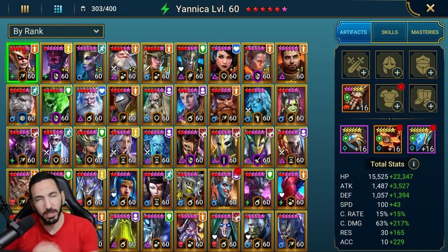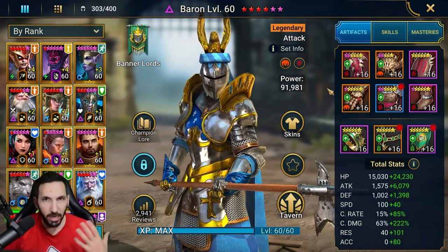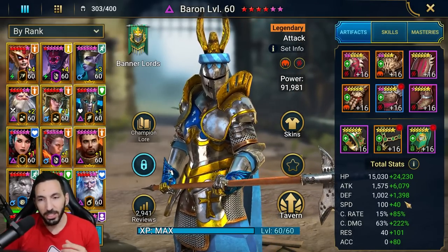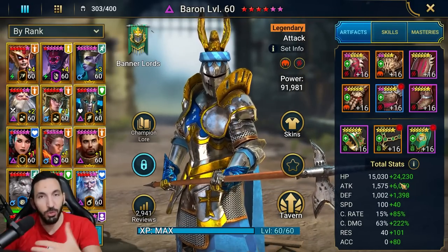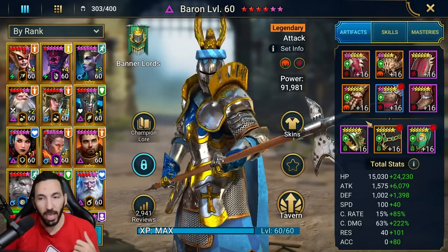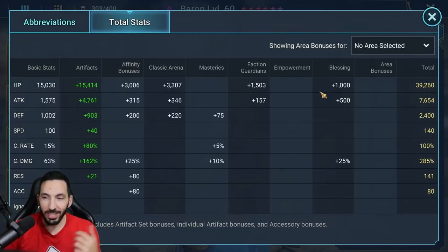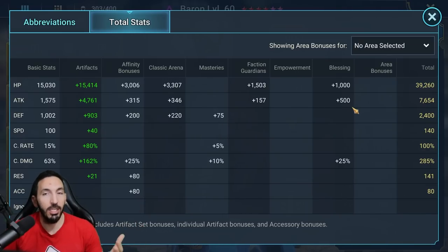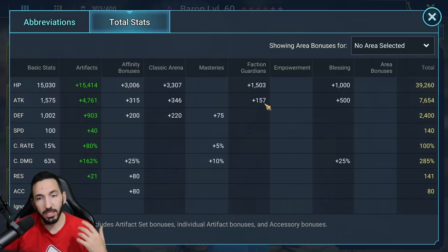I used the optimizer and just picked any gear I have that is not equipped — that's what I mean by leftovers. 7,600 attack overall. The blessing helps a ton — that 500 attack is huge, and the extra critical damage is good too. But gear is where the big role is played. Affinity bonuses are also big, classic arena bonuses and faction guardian bonuses as well. My faction guardians are actually very weak for Banner Lords so I lose out on a little bit of extra speed.